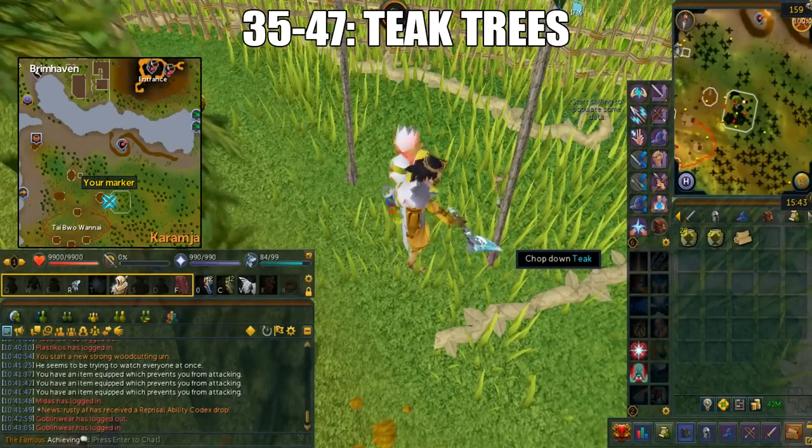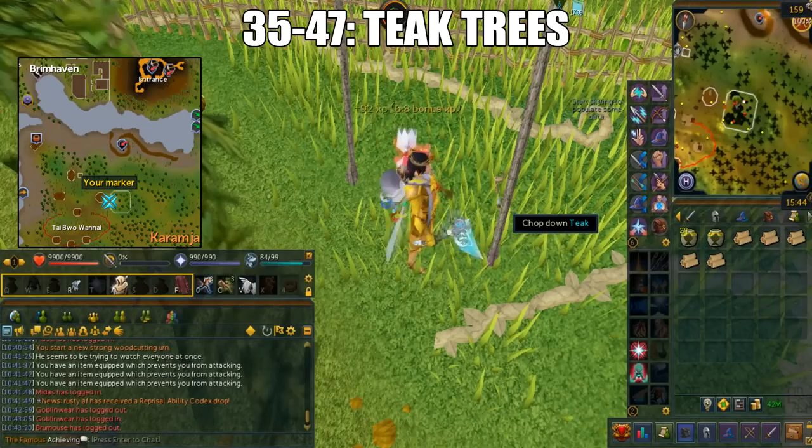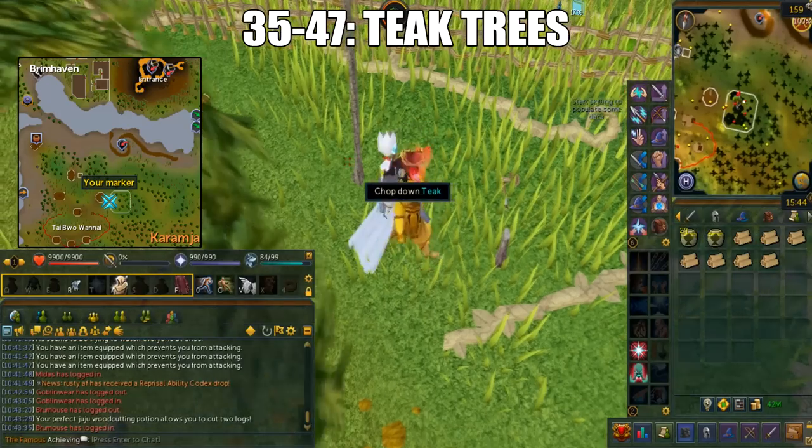You'll do Teak trees from 35 to 47. This is located in the Taibuo Wanai Hardwood Grove. You can use the Taibuo Wanai Teleport Scroll and that will take you outside this location; otherwise, you'll have to go south from the Brimhaven Lodestone. In order to enter every time, it requires 100 trading sticks.